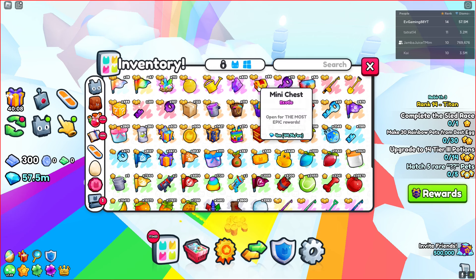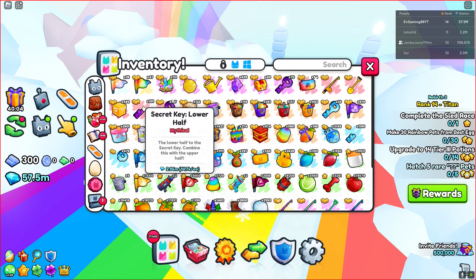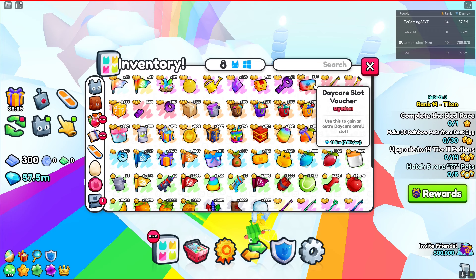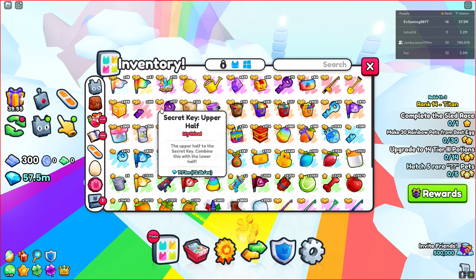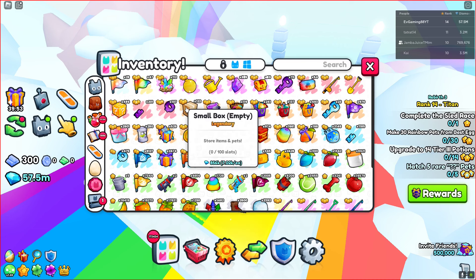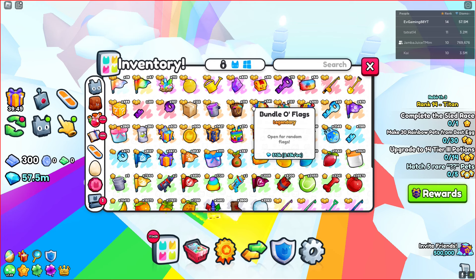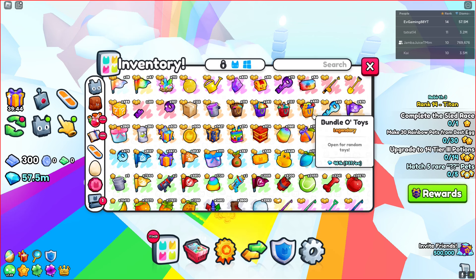Let's see — 89 mini chests, made up 70 secret keys so I've got another 107, 50 daycare slots, almost 500 lucky blocks, 120 small boxes, 119 bundle enchants, 200 bundle of flags, 100 bundle of potions.